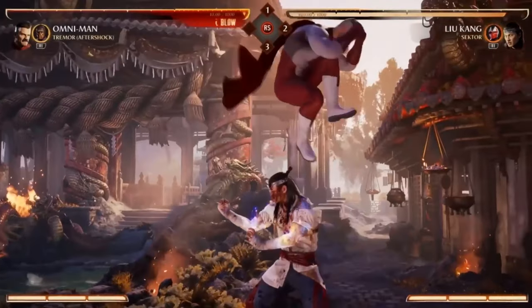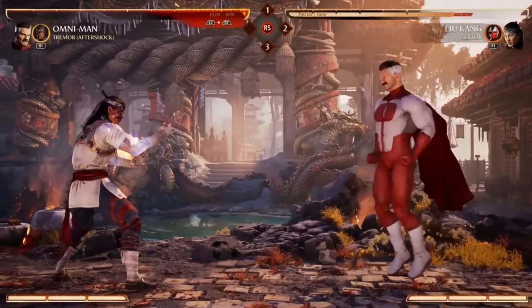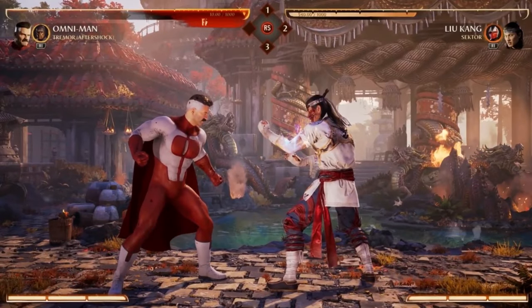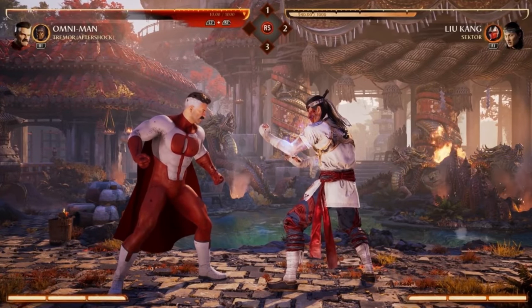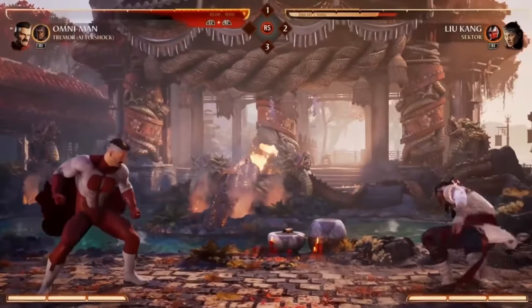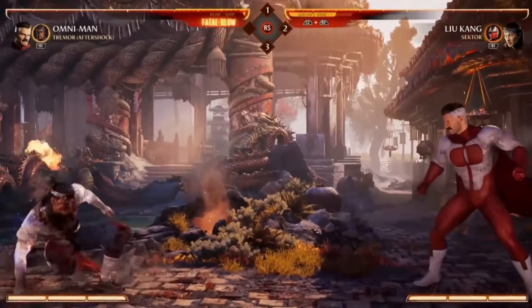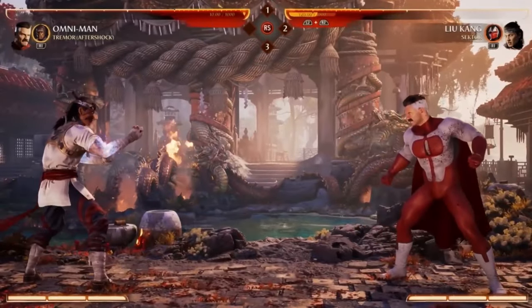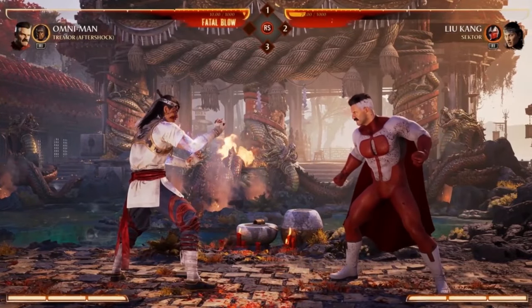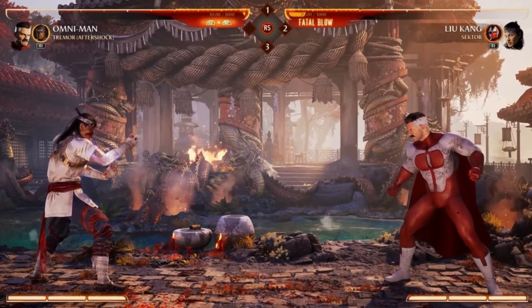He also has this big charge move where he literally just charges in with his chest. We've all learned in the 90s that if you put your chest out, you're blocking moves, so he can just barge in. The EX version has armor. So this is kind of his advancing option when you think the opponent is going to do a projectile and you want to get in — kind of similar to a Johnny Cage Shadow Kick. Being able to close the gap is a recurring theme with Omni-Man because he wants to get in there and punch.